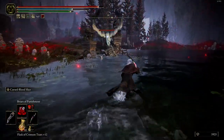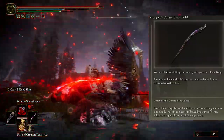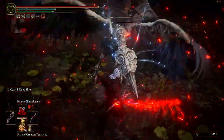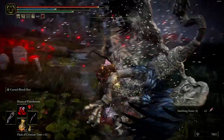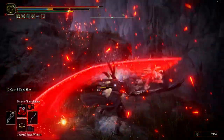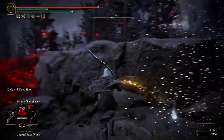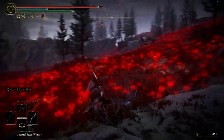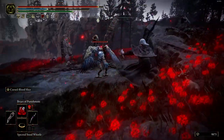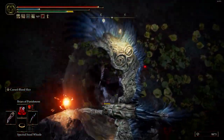The next one is Morgott's Cursed Sword. This weapon is too heavy and you can't use it as fast as the other weapons. The positive options: it combines blood and fire, which is really cool. When you use the skill it makes a line of blood then explodes with fire — it's really strong and good for bosses, and deals AOE damage for normal ads.